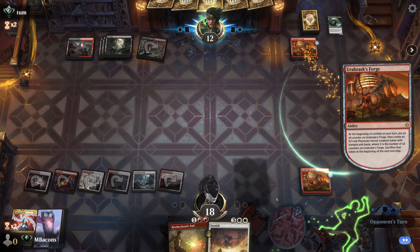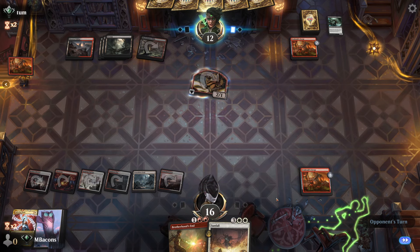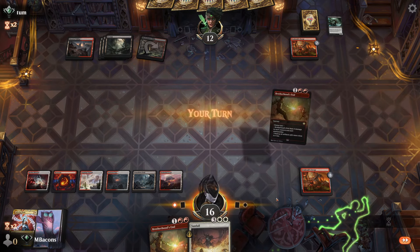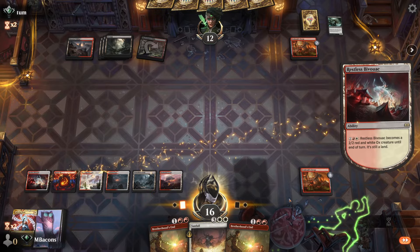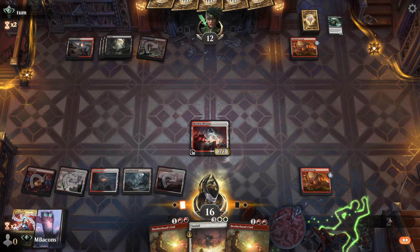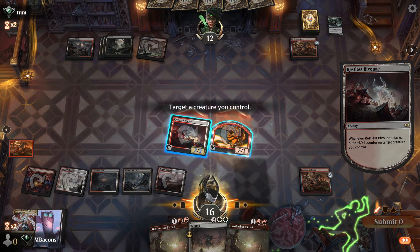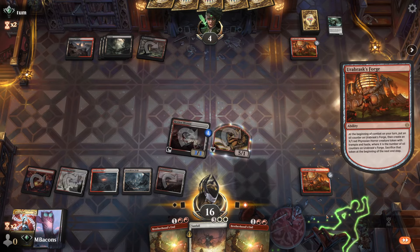We've still got the backup of an extra Brotherhood's End if things get really out of hand. Are we going to see Ob Nixilis? No. Let's power up the Bivouac and see if we can speed this up. Hit the opponent for eight — down to four. Going to need an answer for this Forge.